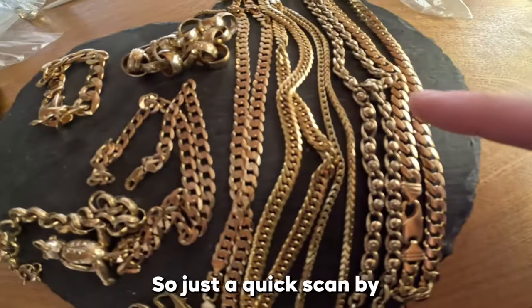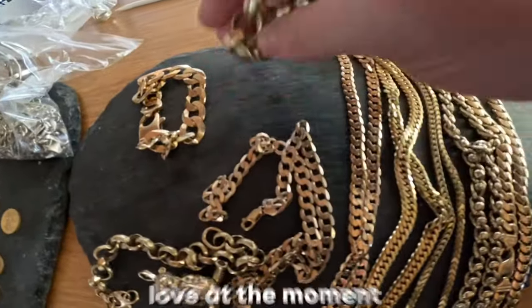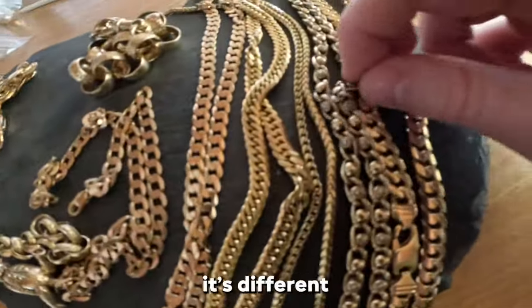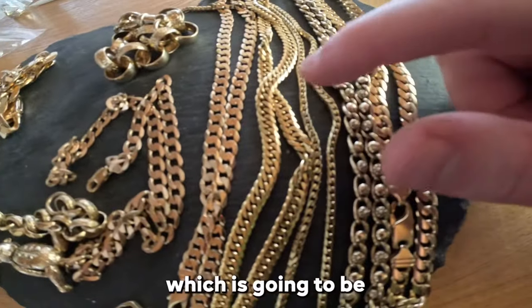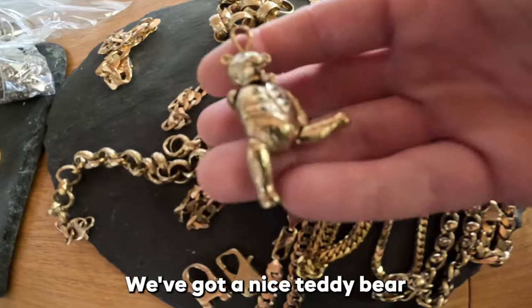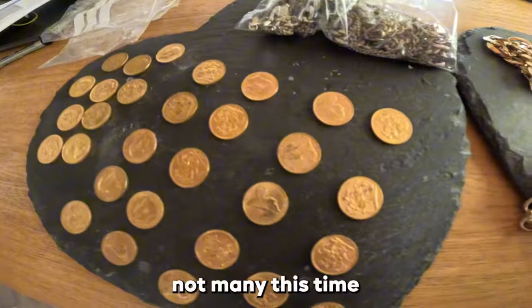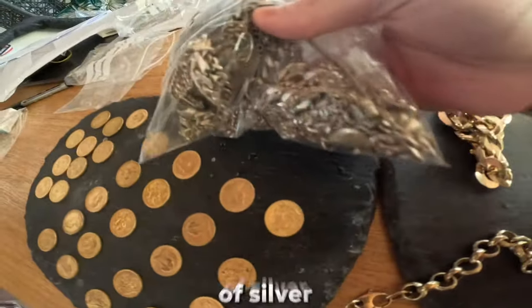Just a quick scan by — we've got a load of chains. We've got some big Belchers, which people love at the moment. Some nice big curb bracelets with a different style link. A Franco, which is going to be a really big seller. A nice double curb link. A nice teddy vest. Some spare clasps — these always come in handy. We've got a few sovereigns, not many this time. And then a load of silver.